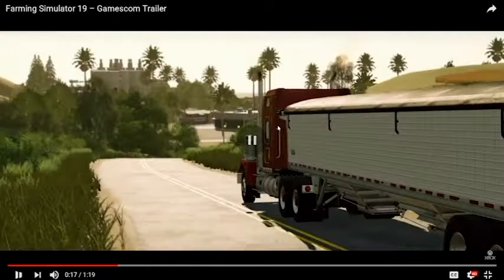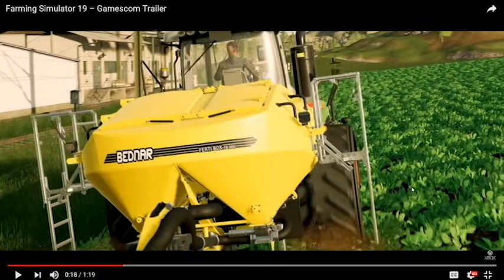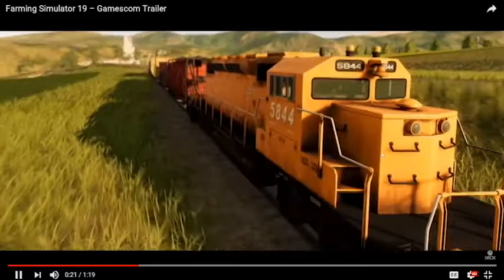Another look at the truck and trailer — it very much looks like a W900 to me. Another American flag up here. Road looks okay, kind of bland but it looks okay. And here we have the Bendar Fertibox. I think this is oilseed radish because he is cultivating it in. This train would be on the American map, obviously.